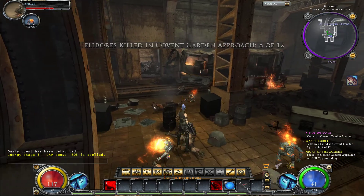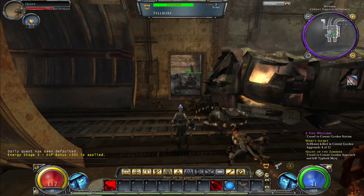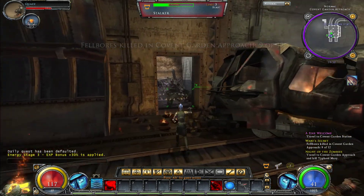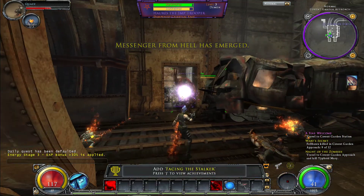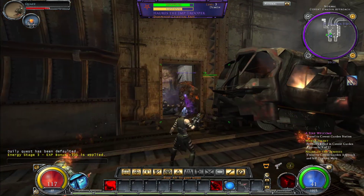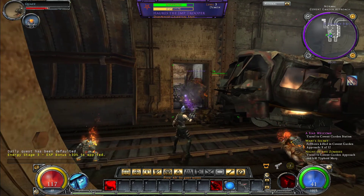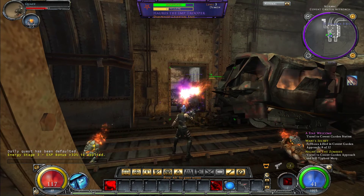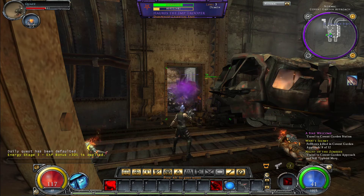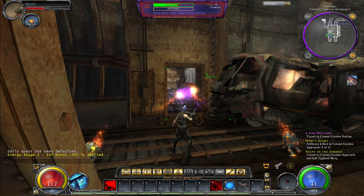At least analyzers seem to be dropping more now, so hopefully we can spend a little less money on them. And we found a new friend. You got this Quaz, you can take it. Dampened celestial fast — so it's a celestial demon?